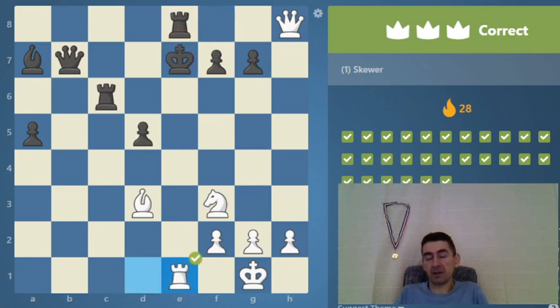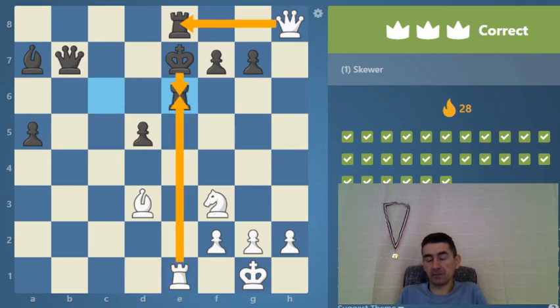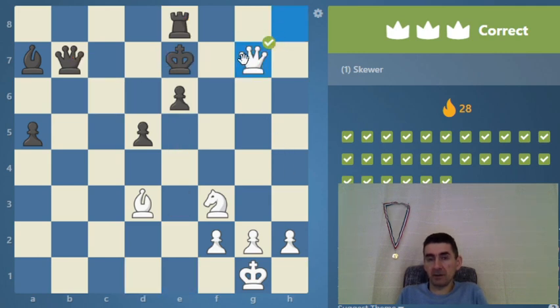A check comes in, protects — but you need to protect the other way. If the king moves, we just take the rook for free — a free rook — and then comes this check to win the queen.